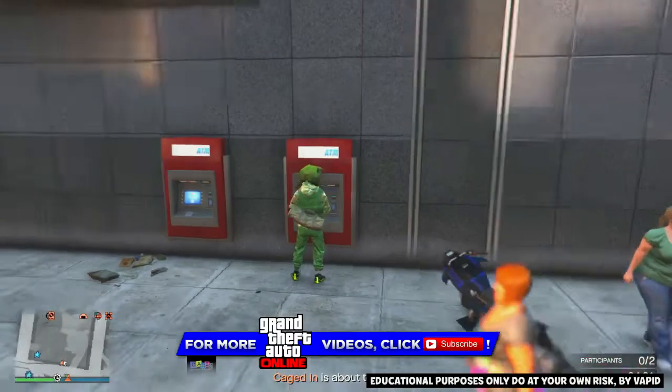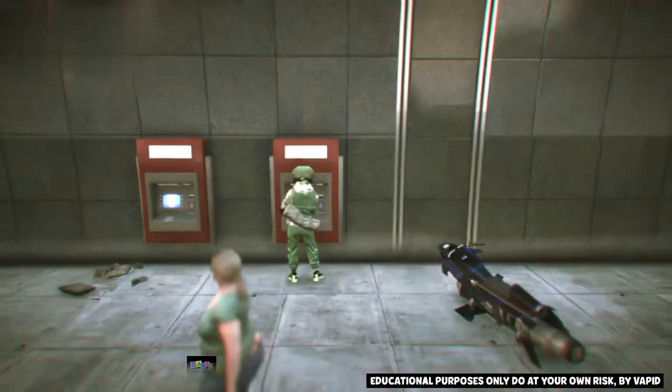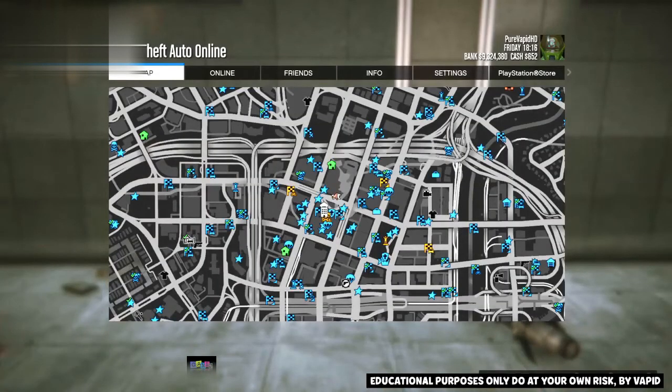Enter your PIN, go to deposit, and deposit any money that's in your pocket. Click yes. Back out of the ATM, then go back into it a second time.